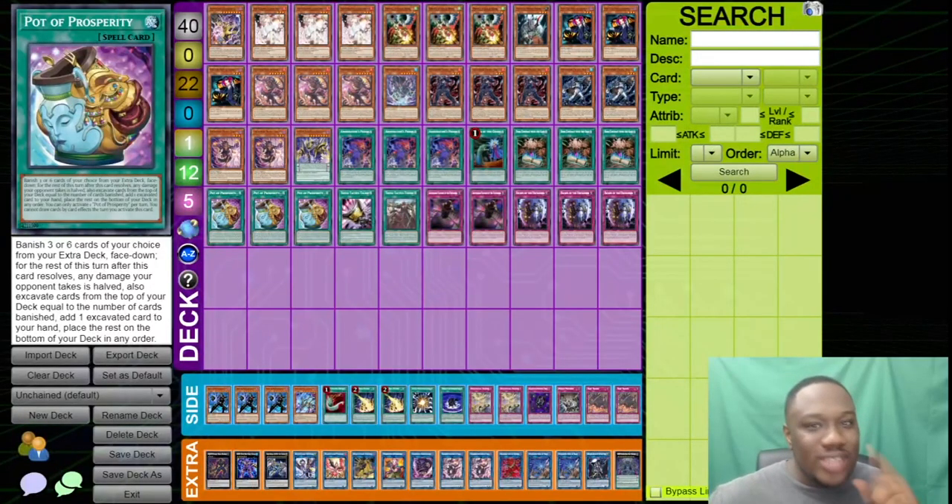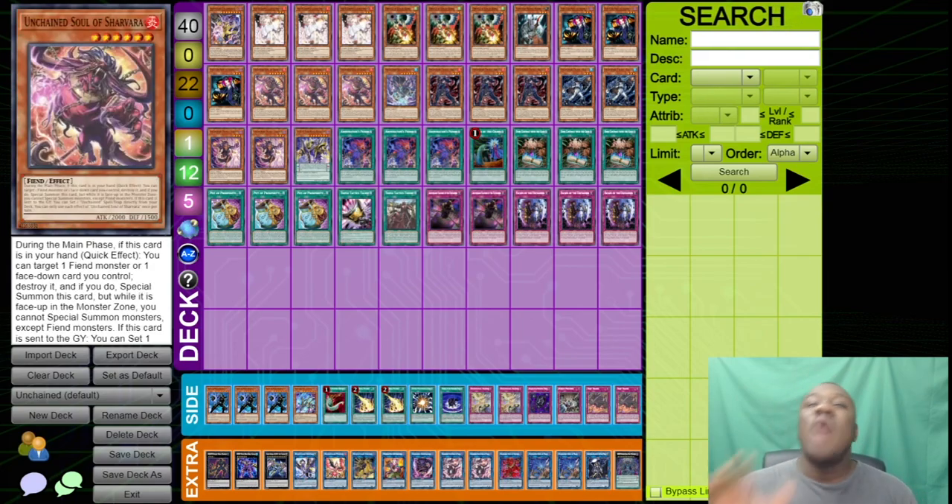As I'm recording this, YCS Vancouver is happening. Right now, three of the top four spots are taken by Unchained. The deck is really destroying everything. So how do we beat it? This video is really going to be a general guide on how to beat Unchained — what is the end board they're aiming for, and what are the best cards you can side in or put in your deck to deal with this deck?